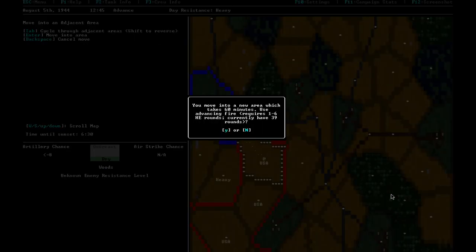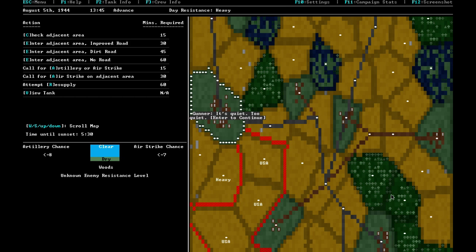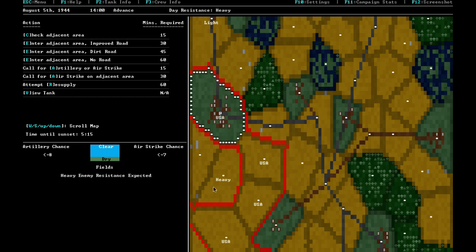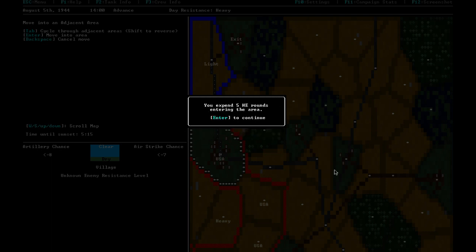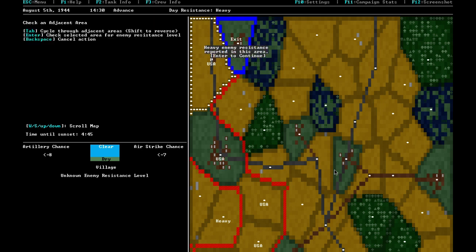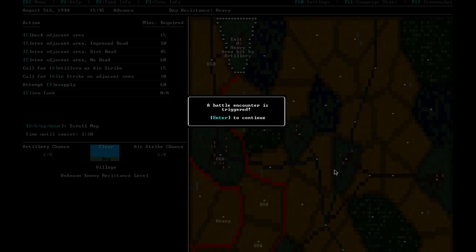Light enemy resistance in the village. Weather has cleared — sun and air support are available again. All the tough enemies are in areas we're avoiding; we just keep having a pleasant country drive, taking in the sights of France. Heavy enemy resistance in the final zone — we call for bombardment and drive in to face whatever awaits.